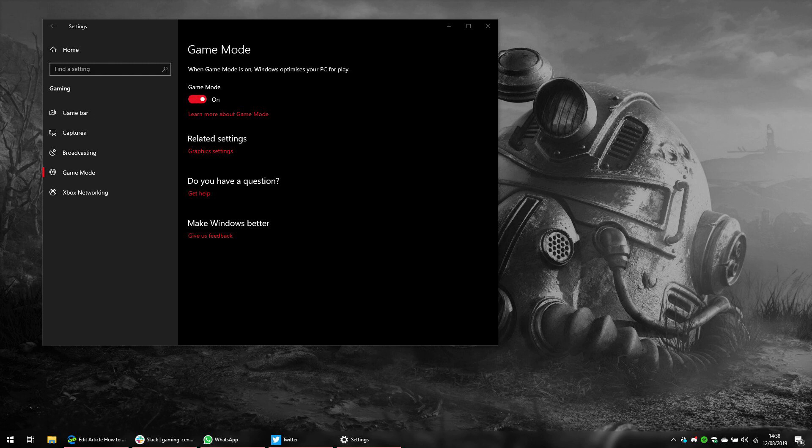If your gaming device or monitor has a game mode option, enable it. Game mode optimizes resources and reduces input lag for a better gaming experience.